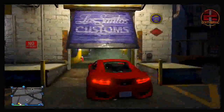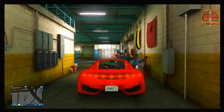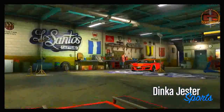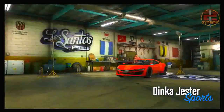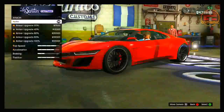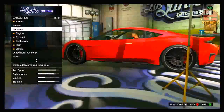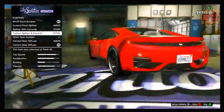If you do have any problems with this, make sure you post it in the comment section below and I'll be sure to get back to you. It's pretty easy — one of the easiest glitches, actually. As you can see here, I've just bought the Jester for free and I've now brought it into Los Santos Customs and I'm upgrading it. As you can see, my money is not going down. That's just a little bit of clarification for you there.